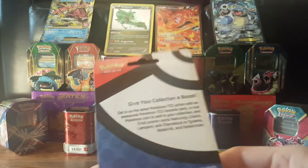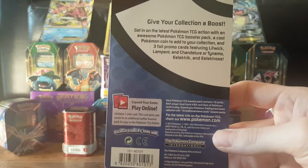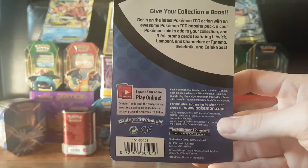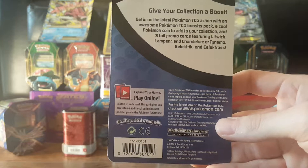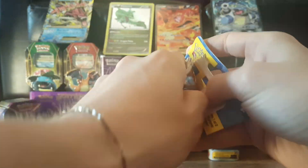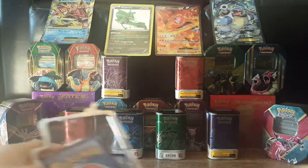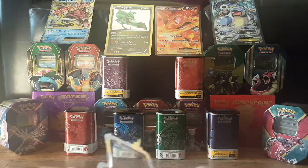We're not going to waste too much time with this, but there are two in this set. There is the Lampent, Litwick and Chandelure, and there's the Tynamo, the Electric and the Electros. So this is the Chandelure Family Tree version. We'll just open this up and give you a little look at those three cards first of all, and then we'll get into the booster.